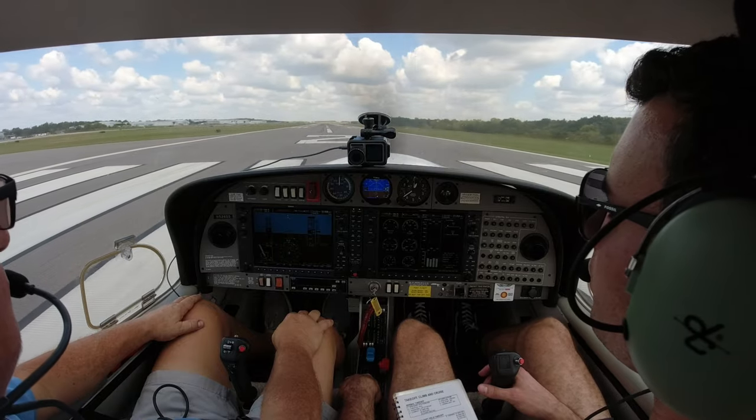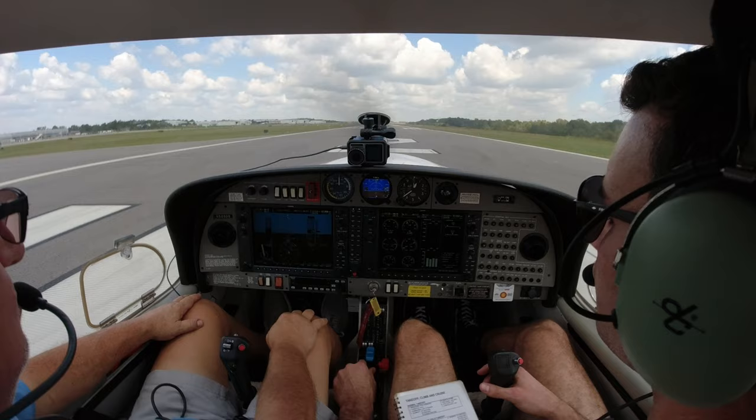Concord tower, Diamond five two six delta sierra, holding short runway two, ready to go. [Tower]: Diamond five two six delta sierra, runway two, clear for takeoff, proceed on course. Left center, right is clear. Confirm runway two - verified with heading and centerline.